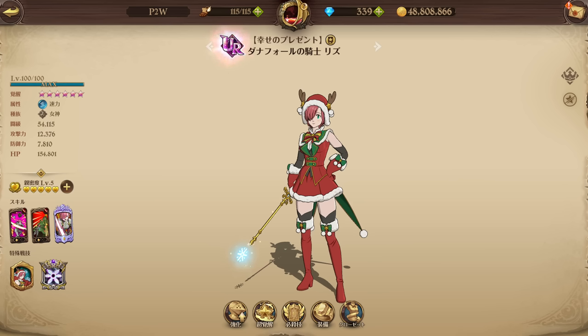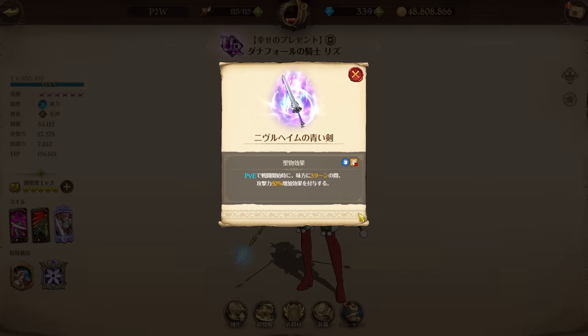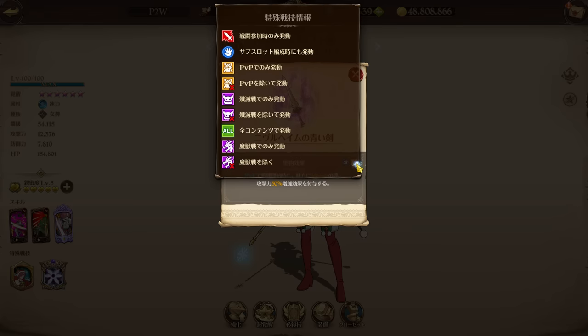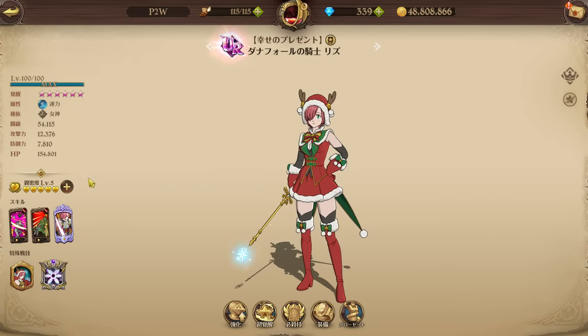This should be a pretty quick showcase. This version of Liz — the red-haired Liz — got a new holy relic in which, at the beginning of battle in PvE, all allies get a buff of 50% attack for three turns. She works in the back, by the way, so you can just use her in the back and reap the benefits.